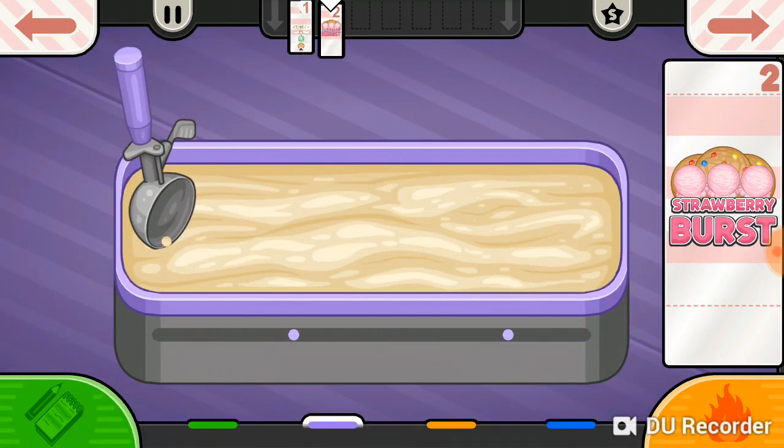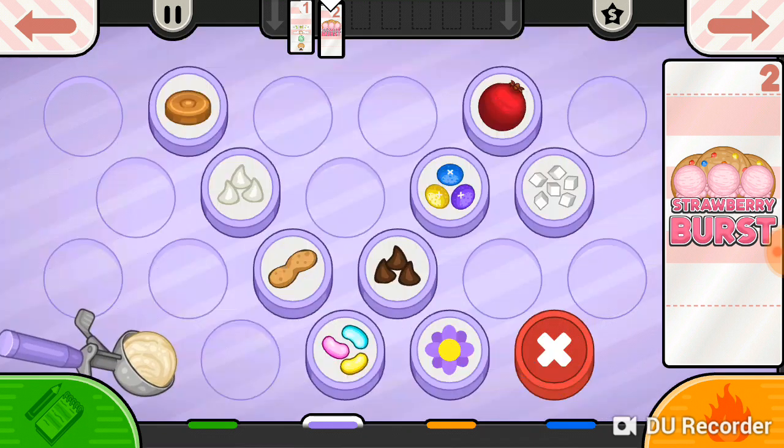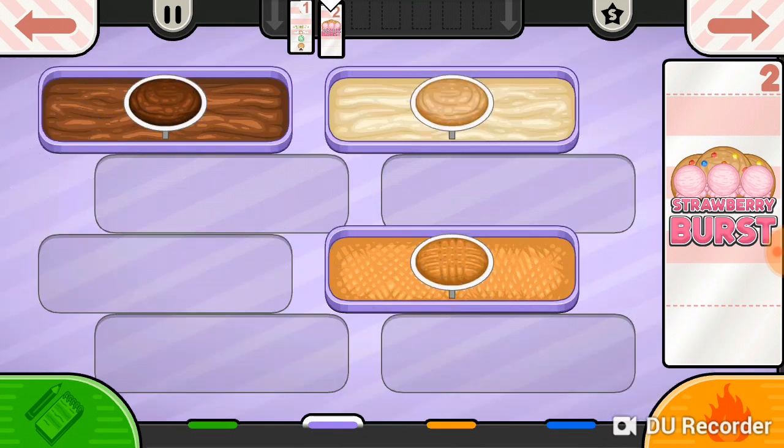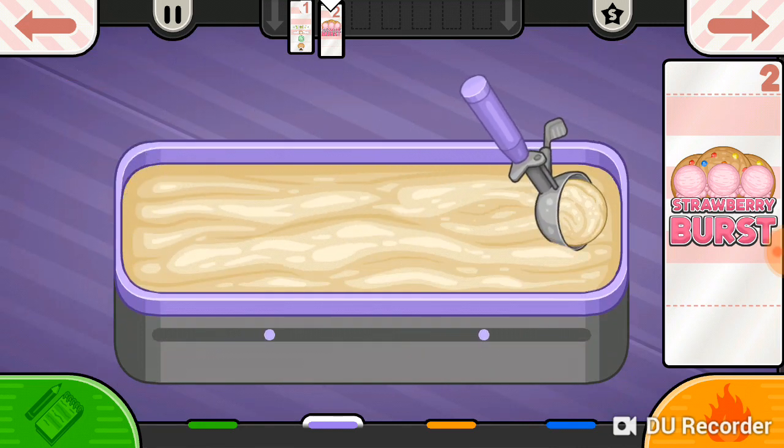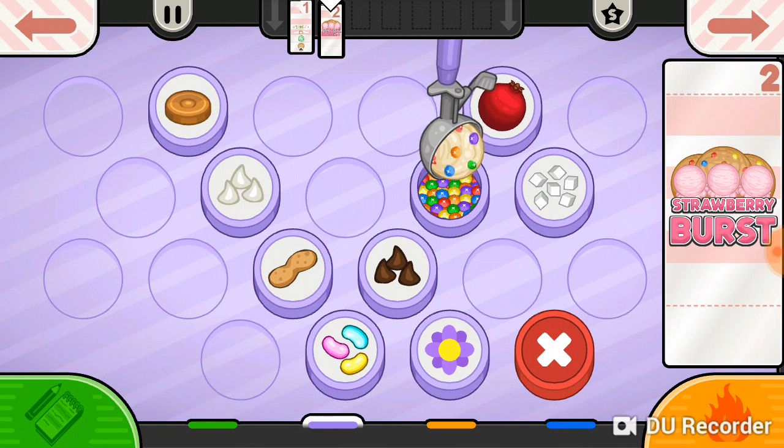So Trishna just ordered a strawberry birth special, and she's going to be our next customer. We should at least get about 450 points out of this.